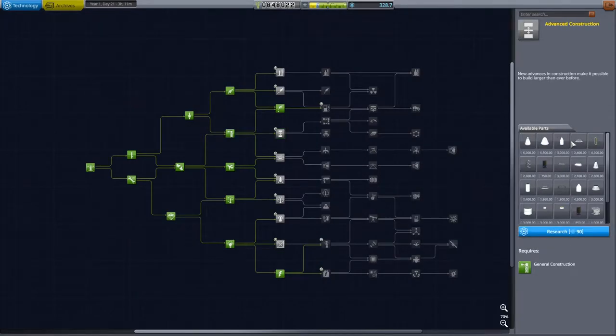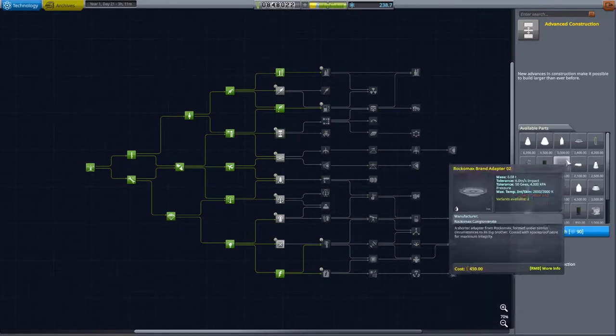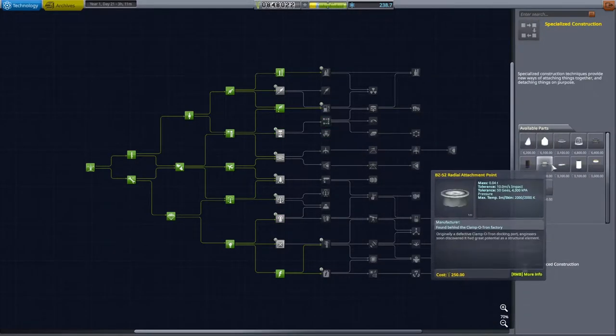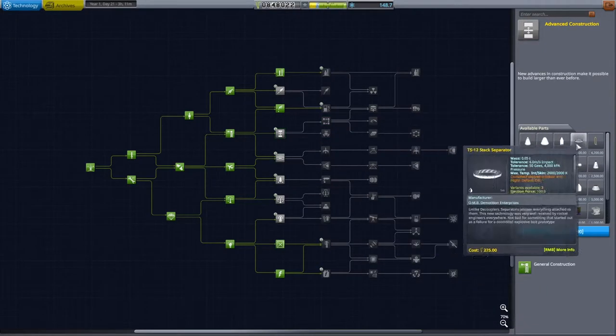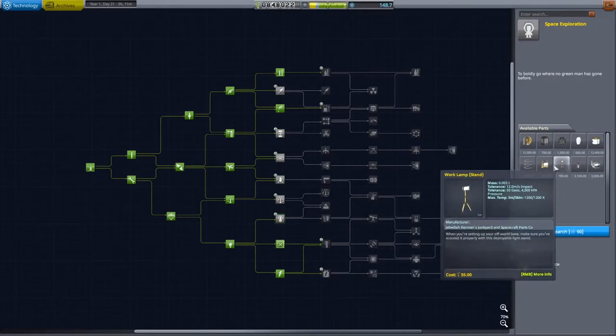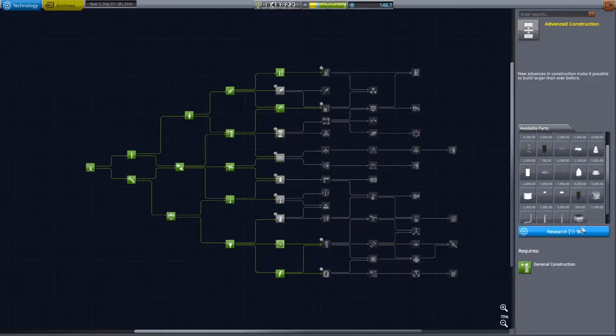Going straight to the science, I immediately want the Skipper engines — no jokes about it, we need some big engines, so I grab those. I also grab things like the miniaturised docking port and the full-sized Clampatron docking port. These are very important because my next step in my tourist network is of course getting way stations in the form of space stations, though these plans are merely aspirational pipe dreams unless we can go ahead and fund our progress.